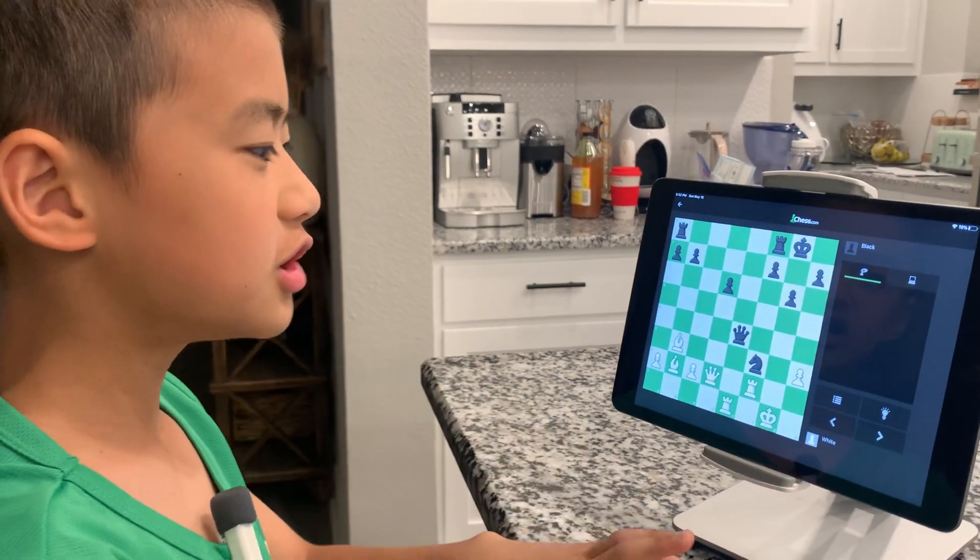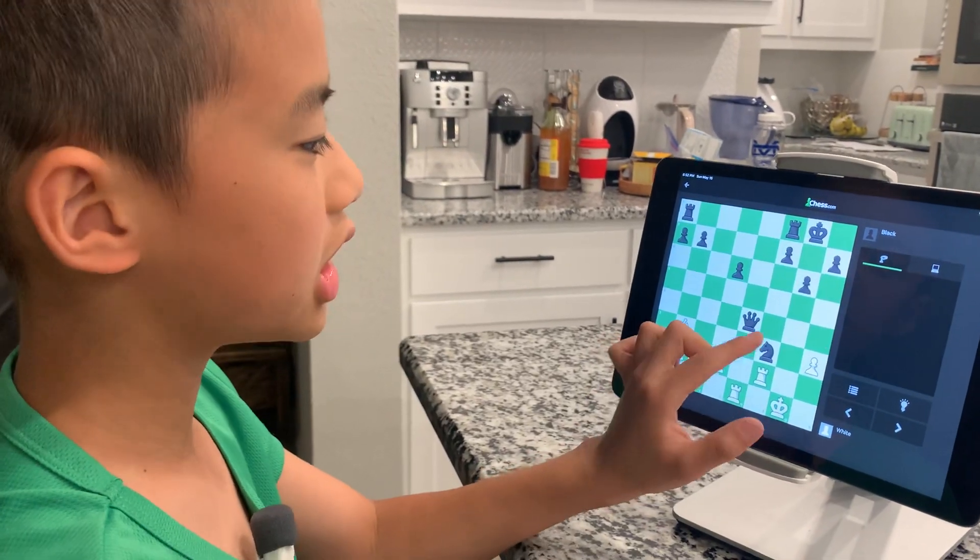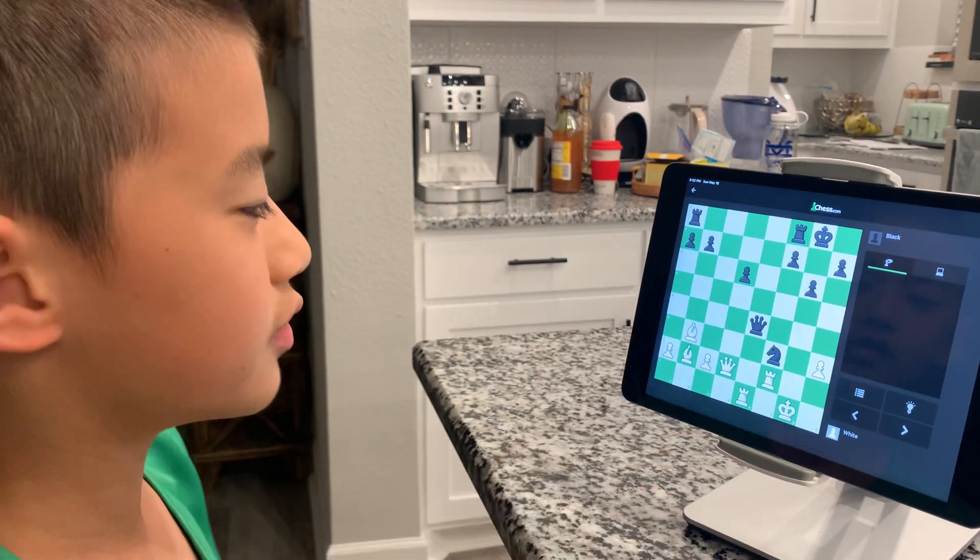On this game, White starts off in check, and it looks like he's a total goner, since right now he's in check and he is getting forked by this knight.